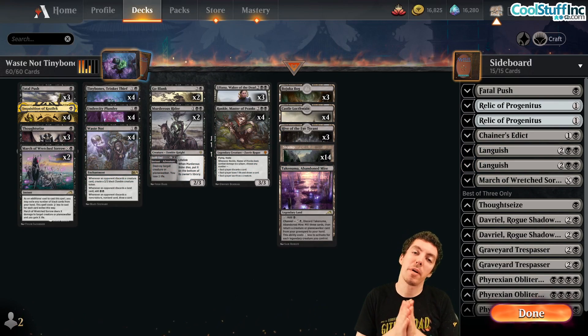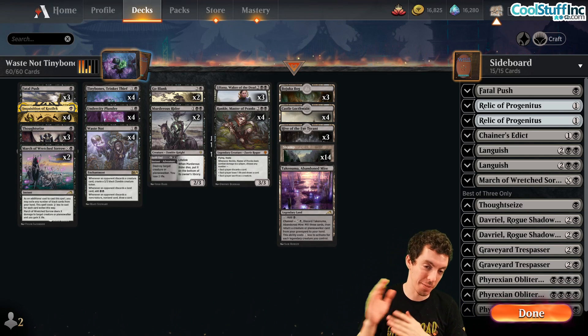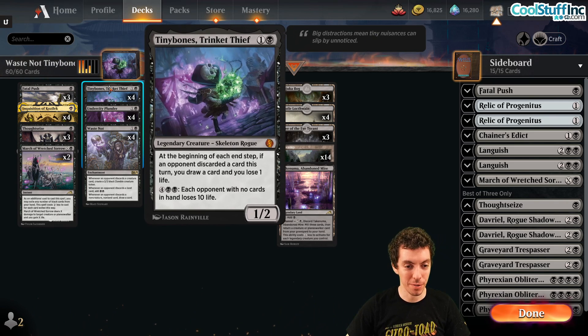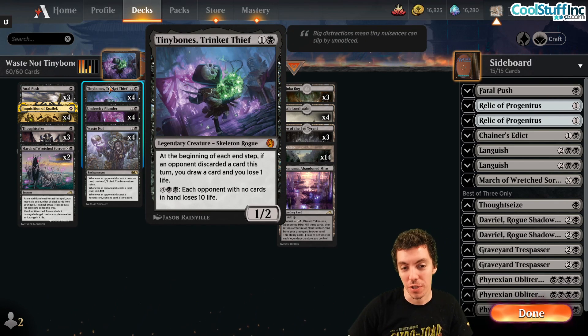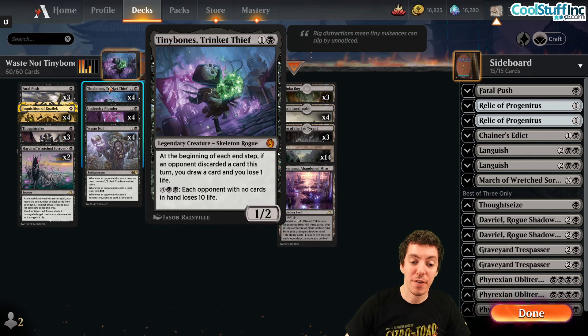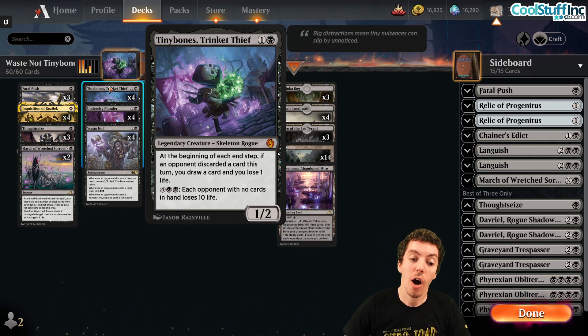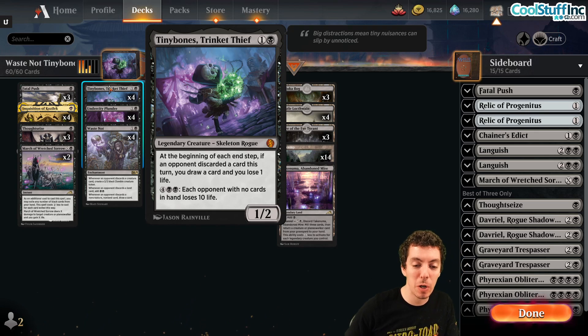Welcome to the Monday video on coolstuffinc.com. Today we're playing a deck based around Tiny Bones — a Jumpstart card legal in Historic, Commander, and Legacy. Tiny Bones is a two-mana 1/2 skeleton rogue. At each end step, if an opponent discarded a card this turn, you draw a card and lose a life. For six mana, each opponent with no cards in hand loses that much life — good early and good late.